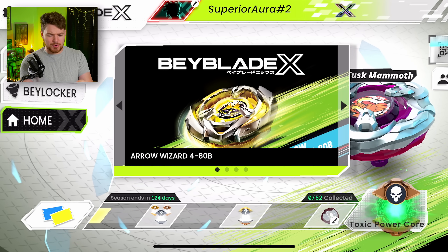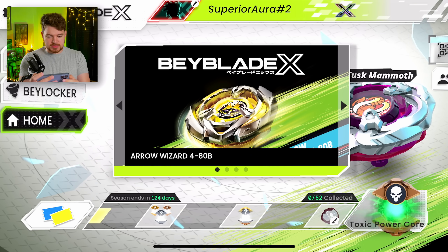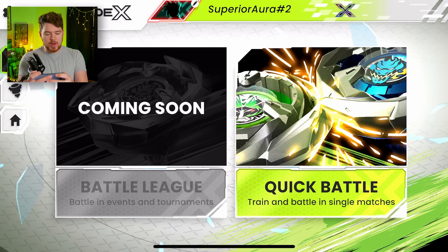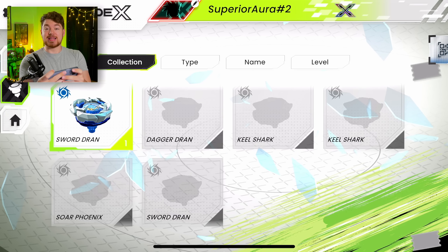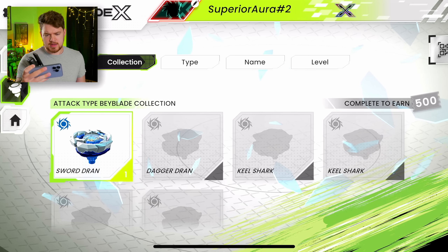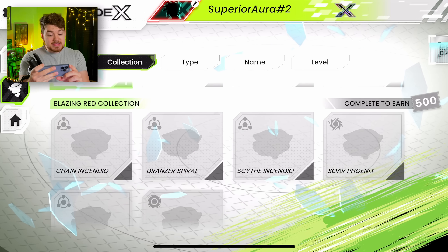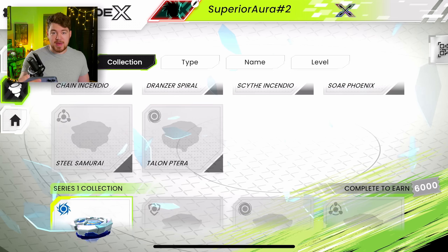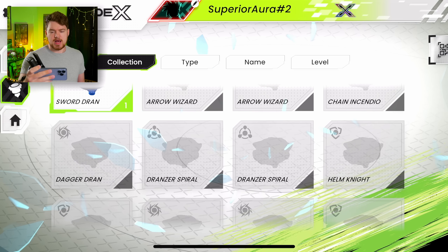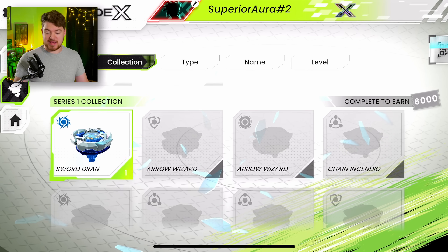I've already made my character and put in my own name, but besides that I haven't done literally anything. So Battle League is coming soon — that was something that was in the Beyblade Burst app, so that's going to be dropping at some point. There's Quick Battle, but we'll look at that later. Here is our little collection — they give us Sword Dran. There's the attack types, Beasts of Beyblade collection, the Beginner's collection, Blazing Red collection. This looks like all the bays that are in wave one. I don't see any Claw Leon or anything, but we see a couple Dronzers, Arrow Wizard, Chain Incendio — all the wave one stuff. And there's a little QR thing.